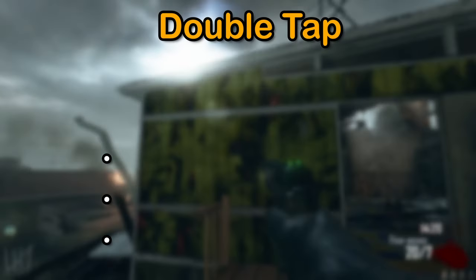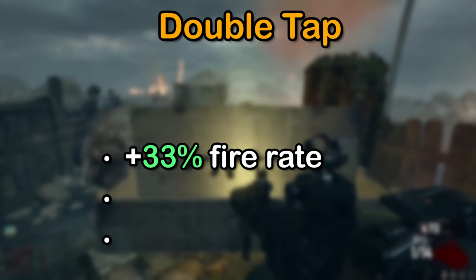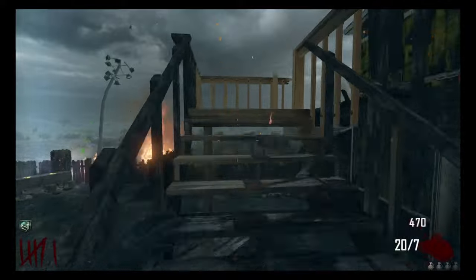Let me tell you real quick what Double Tap actually does. It increases your fire rate by like 33%. That's about it. Well, you also put down claymores and Bettys faster too — that's pretty cool, I guess.